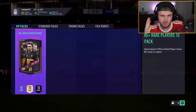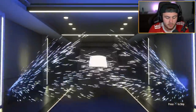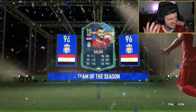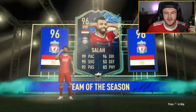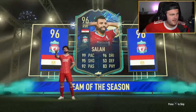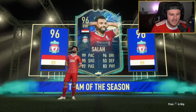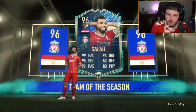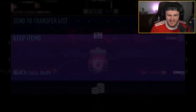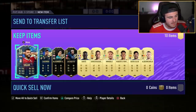We've got an 85 plus pack from JH. Big Liverpool fan, so TOTS Salah would be nice for him. I have not seen a single person pack TOTS Salah in one of these packs yet. I've got a weird feeling there's a member of EA in the stream, because when I say about Butra being in the same slot, they put him to the left — and when I say about getting TOTS Salah in a pack, TOTS Salah's in a pack. Anything else in there? Casemiro — and Trent in there as well. Who works for EA in my stream right now?